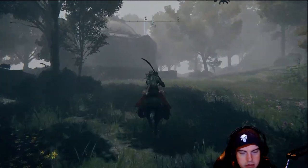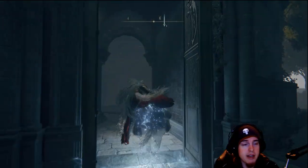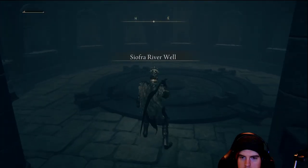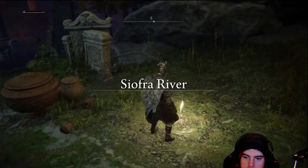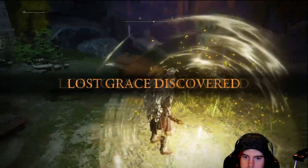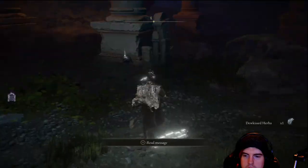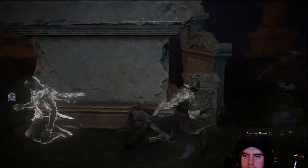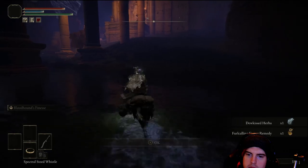From that point, we're straight into the guide. Once we get into this well, we'll take the lift down, and on our right is going to be our first lost grace for this area. We'll push down, and on our right next to this pillar is going to be a gold rune. Then pushing a little bit more off to the right, in this back corner we're going to find one of those finger things.